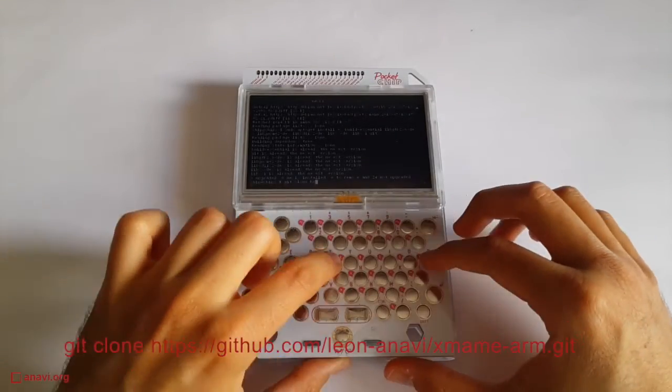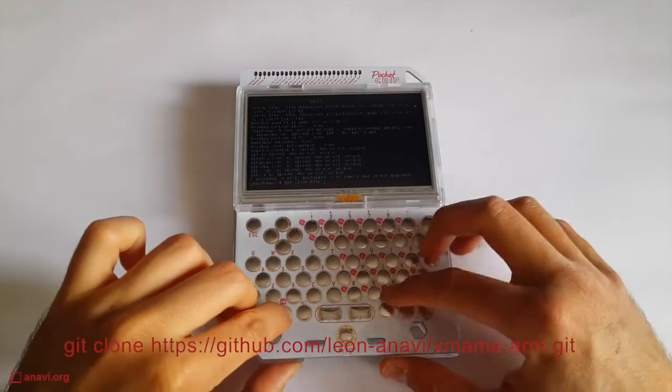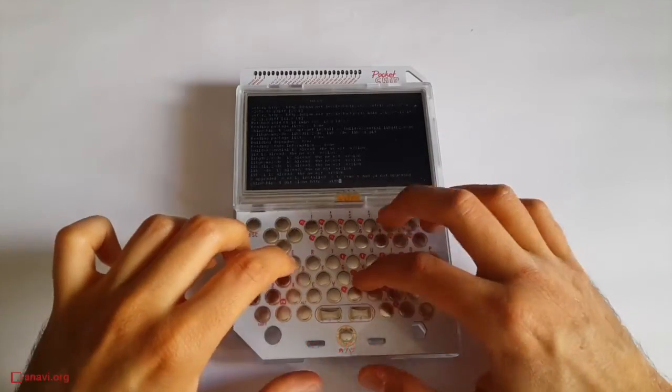The next step is to clone XMAME source code using Git. After that, go to its directory and type make.